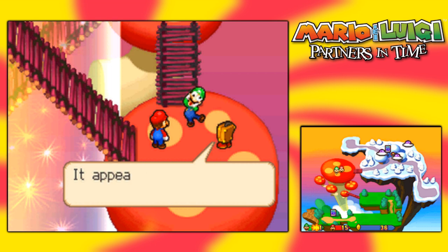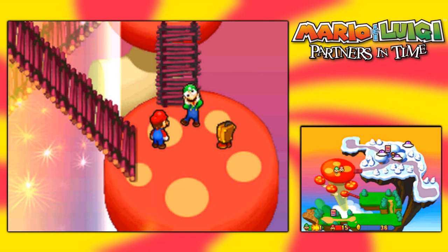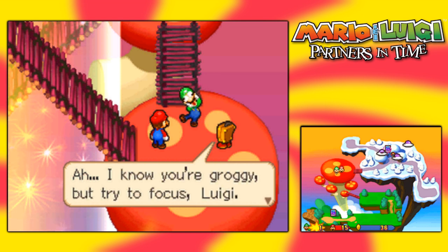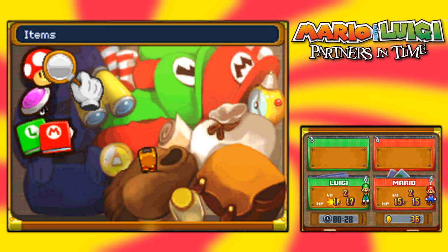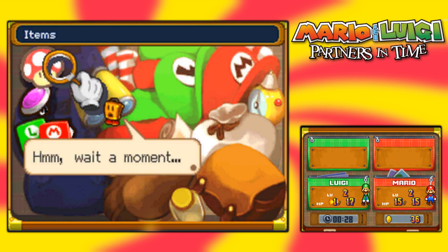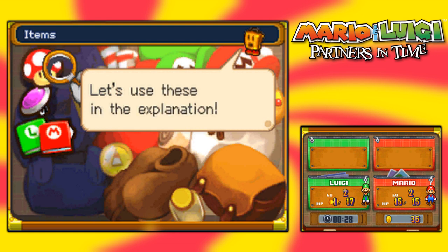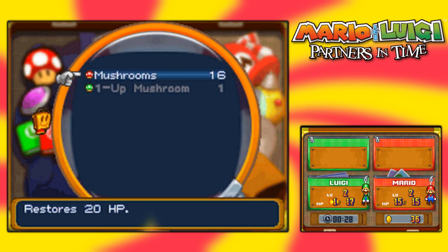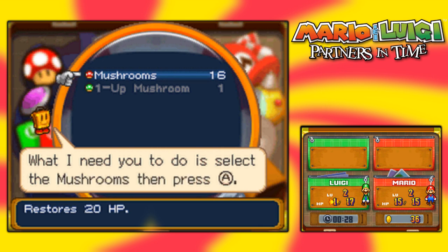The professor asks if Luigi is operational and needs service - it appears he's taken some damage. What fortunate timing! He'll explain how to use items. I love Luigi's little daze sound. He asks Luigi to press Start to open the menu. What we have here is the ideal moment to discuss using items - he just happens to have two mushrooms the professor gave him. Move the magnifying glass and press A. What you see are the items currently in your possession - select the mushrooms then press A.